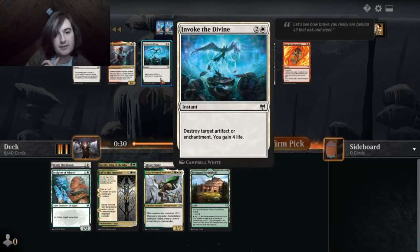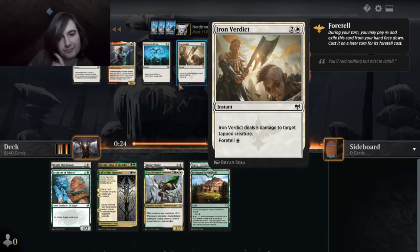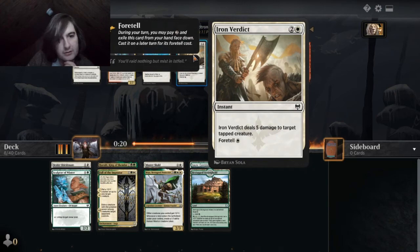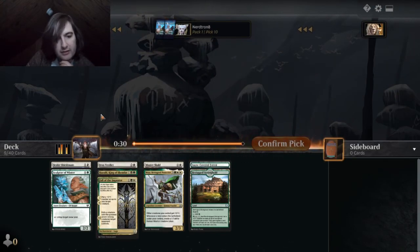This is our first pack. Destroy target artifact — gain a life. I demonstrate a tapped creature. This isn't bad. Can you only foretell as a sorcery? No, doesn't look like you can only foretell as a sorcery. I'm gonna take this — it's solid removal, plus we can foretell it on two.